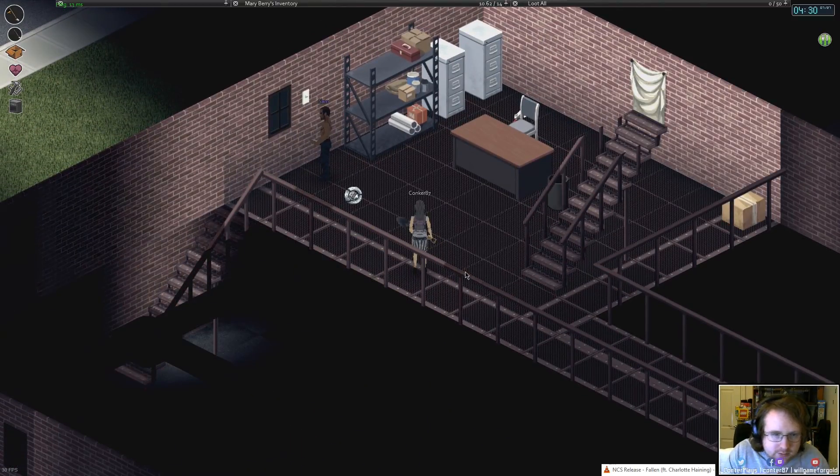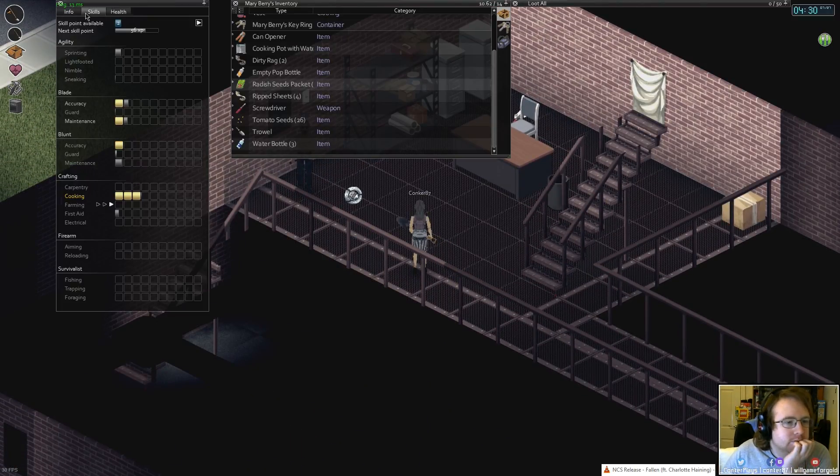Carpentry level two! Nice. What can I build? Build a wall.